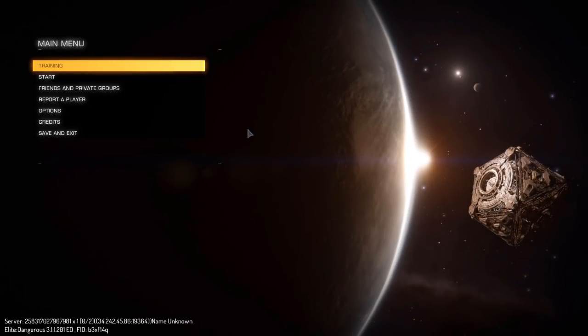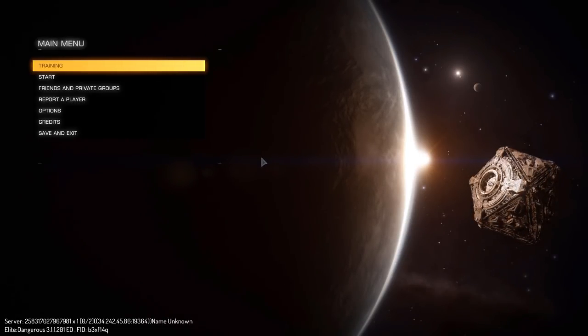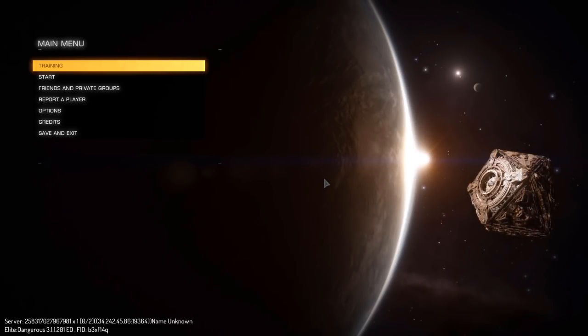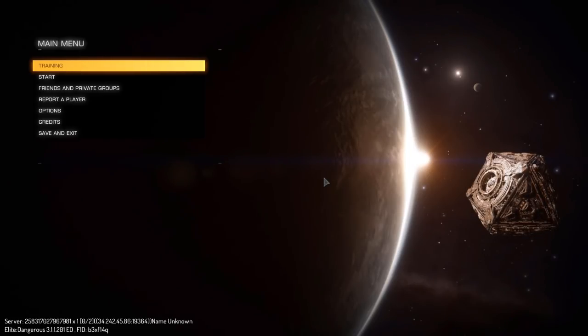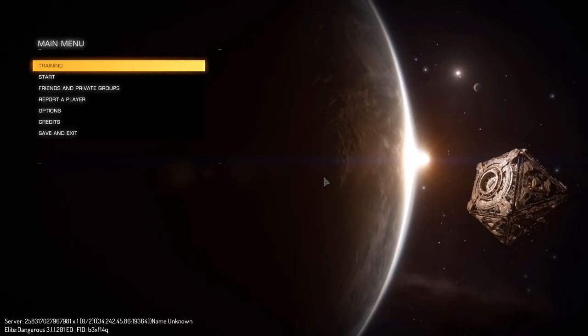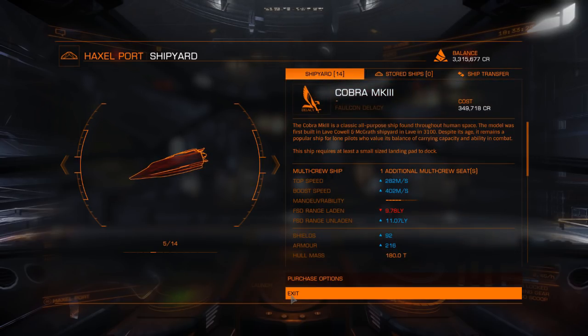Hello everybody, this is part two of my Elite Dangerous Starter's Guide walkthrough. It involves exploration in the Sidewinder — not quite full exploration, it's more scanning planets, but we pick out all the valuable planets and you can make about 10 million an hour. We're going to do outfitting for the Road to Riches.